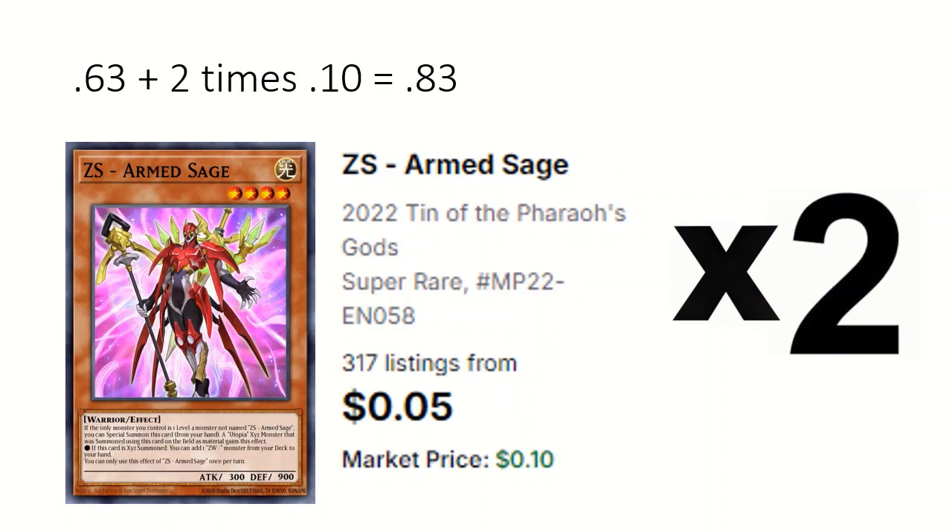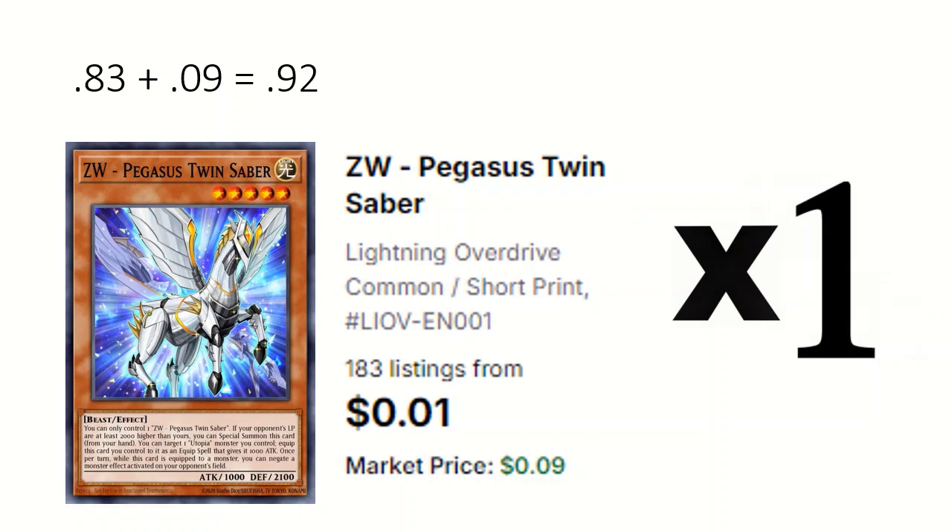2 ZS Armed Sage: if you only control one level four this can be special summoned, and adds a ZW monster if used for a Utopia. 1 ZW Pegasus Twin Saber: the main effect is if equipped to a monster you can negate an opponent's monster effect on their field.